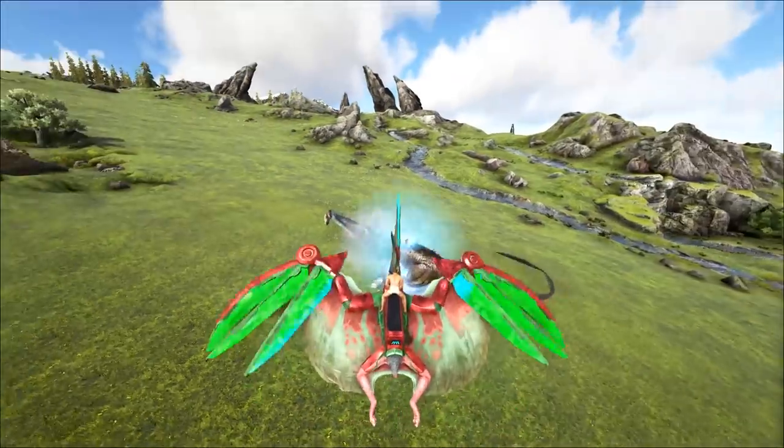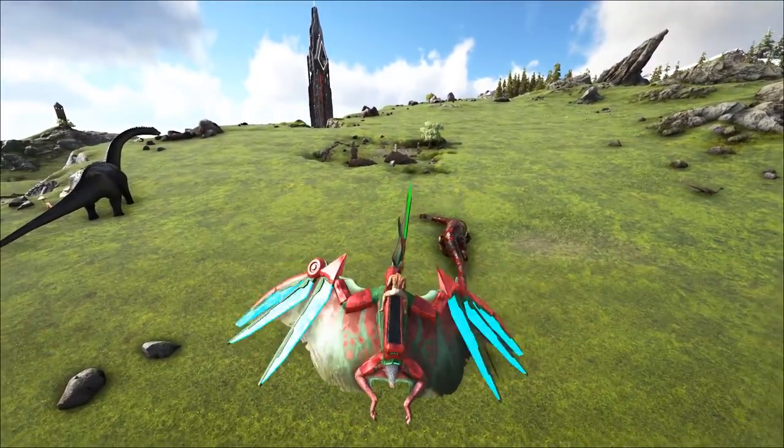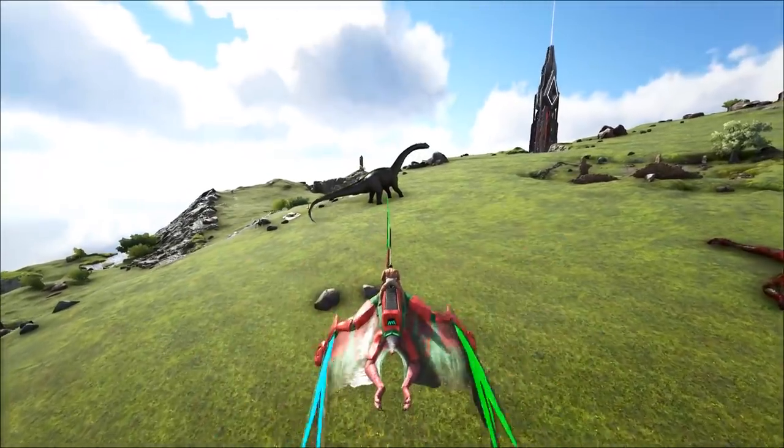The Tapajara — one of the most versatile creatures in ARK. With its great strafing ability, it can go left, right, directly up, or directly down. It's got a lot of movement.